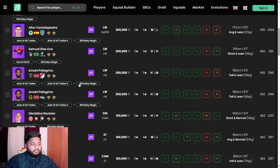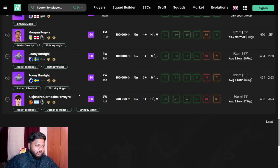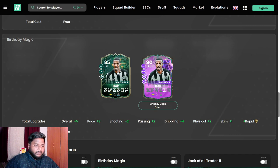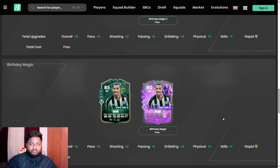Let me find the Isaac card to show you. This is the Isaac Winter Wildcard player card — he'll get 89 pace, shooting from 85 to 87, dribbling from 90 to 94, and physical from 77 to 79. You'll also get plus-five skill move and Rapid Plus playstyle. I considered Isaac but chose Rashford since Rashford works well as both a left winger and striker.